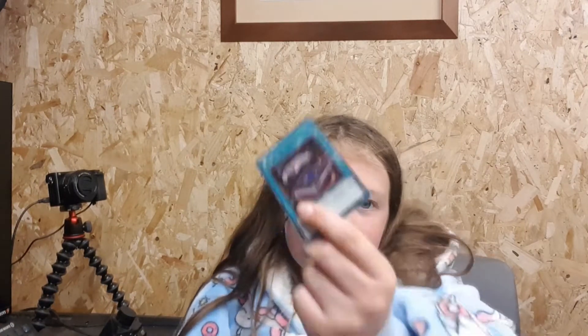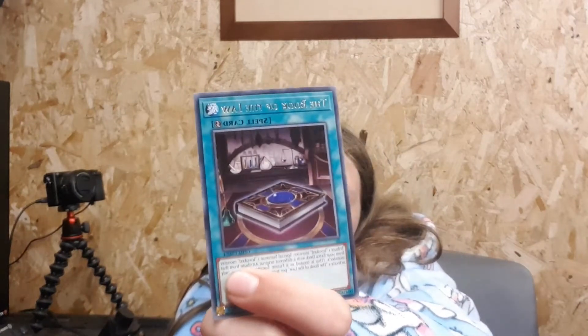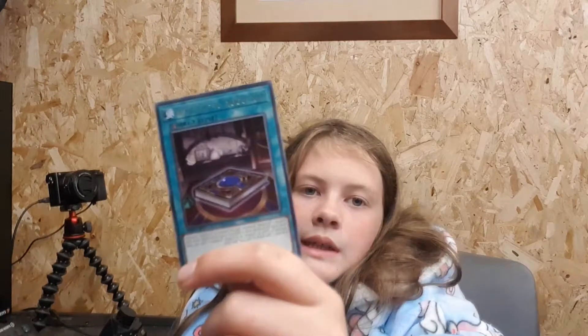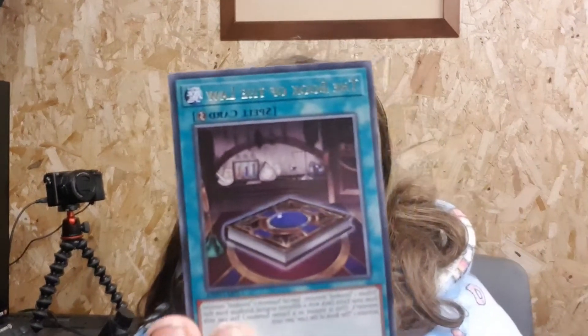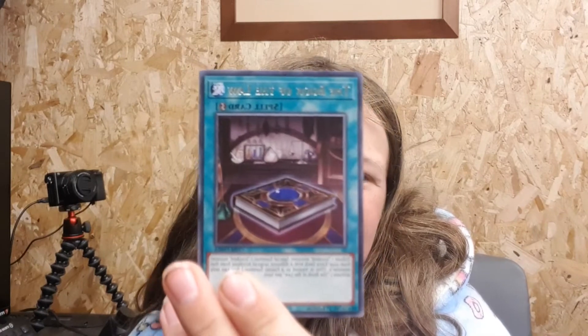Okay, ready? 3, 2, 1. The Book of the Law. So the Book of the Law looks like our book of laws. Really pretty, looks nice. If you look at this gem really closely — I've just bought this, which just blew my mind — it looks like a galaxy.